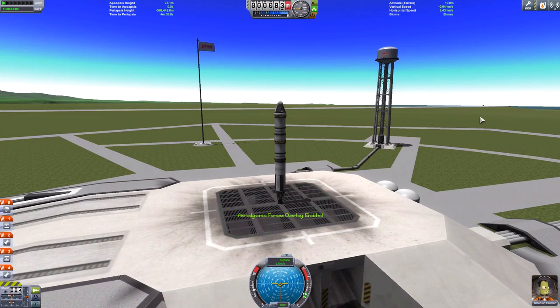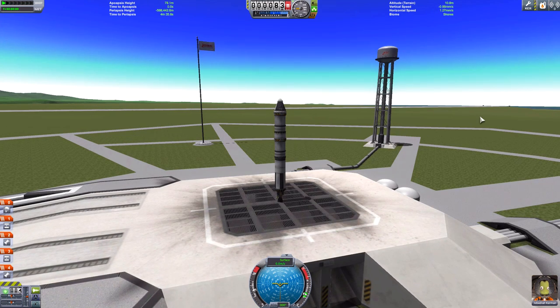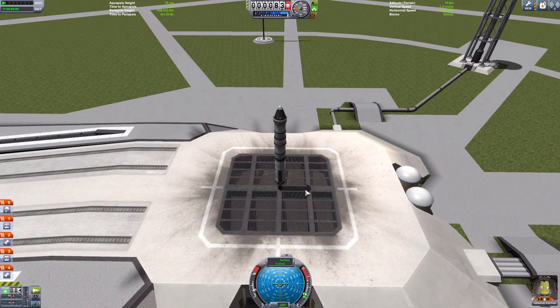Here we are on the launch pad, ready to get ourselves into orbit with Jebediah in the cockpit. Before we go we need to go through our checklist. Number one: make sure staging is correct. The bottom rocket will fire first — once it's spent we'll decouple it from our main rocket. That rocket will get us into orbit, then when we return we'll decouple that rocket and safely come down.